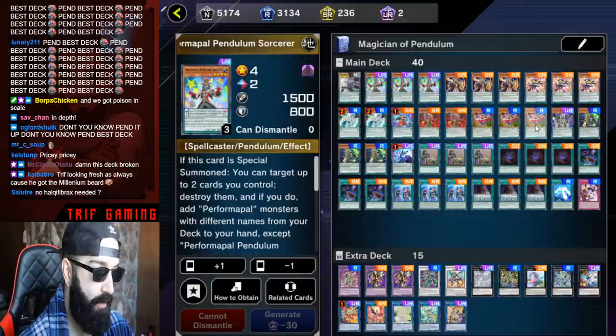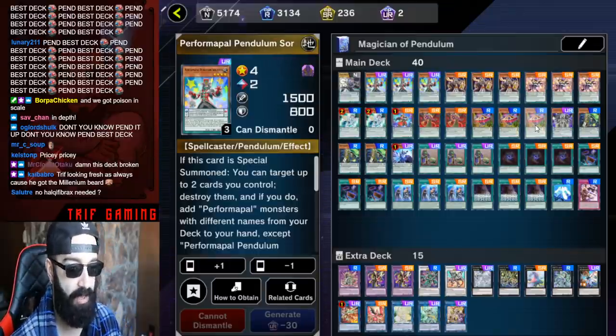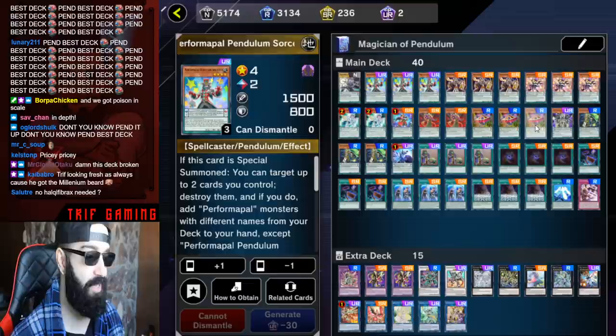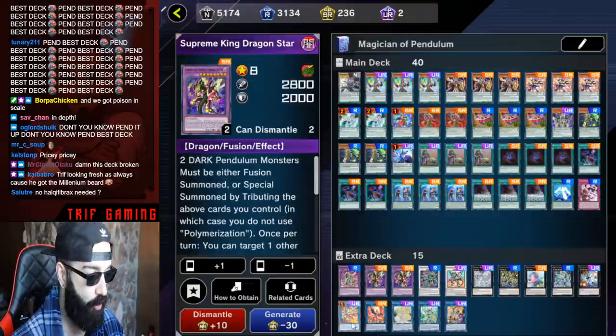Dark Room doesn't work with the pendulum strategy of Electromite. We're trying to utilize Electromite and Starving Venom as much as possible because they're so broken together. Curtain Raiser is just a guaranteed extender — the fact that it's level four is also very important. You have a bunch of little force on the deck, which is why against Maxi, you just go Baguska Pengraph, draw two cards, and sit there.